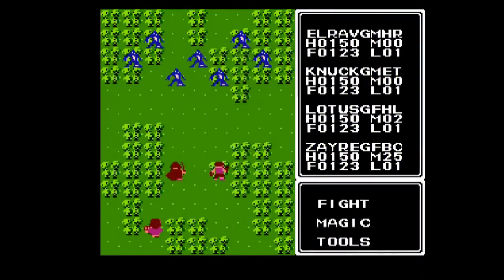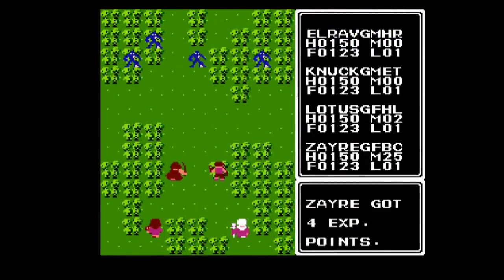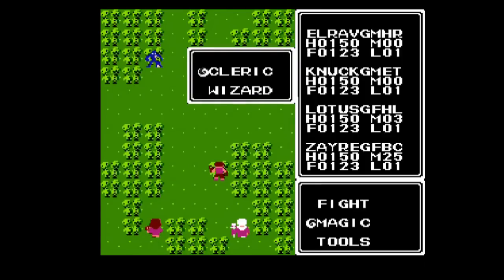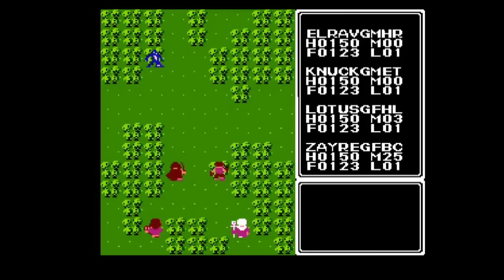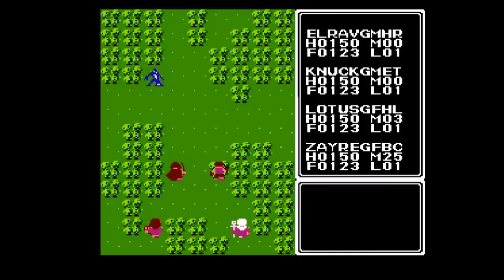Third, because this is a console port of an RPG designed for computers, there's the whole matter of navigating the menu system. The version for computers was designed for a keyboard, so you could use it for quicker navigation and item selection. Here, you have to go through the controller and wade through menus. It's not a total deal breaker, but it can become a hassle and make things more obnoxious to play. Fourth, because of the console port issue, character names are very short — just five characters — which in combination with everything else can start to get annoying.